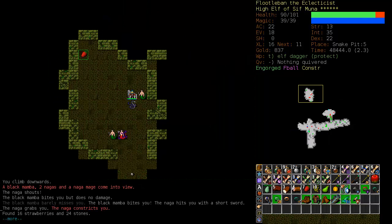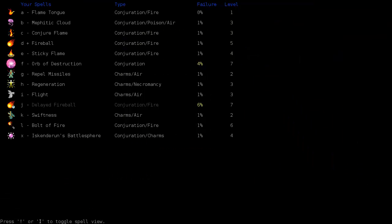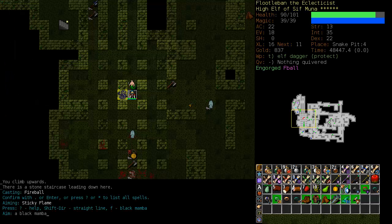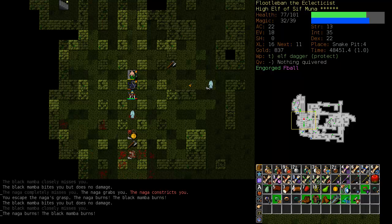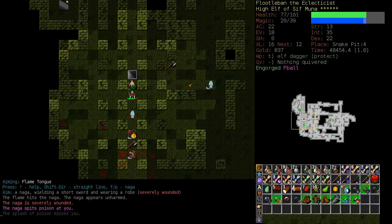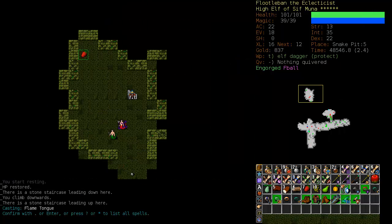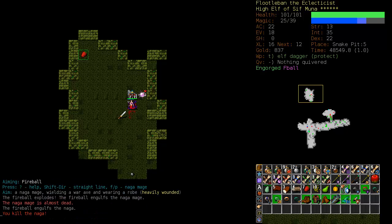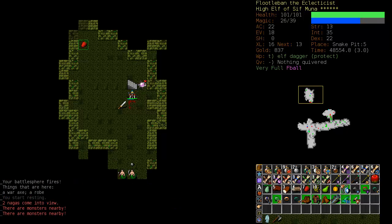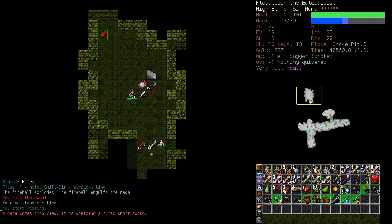Some more delicious Naga to eat. Let's see if we can get to Engorge status — it shouldn't be a problem. There we go. Let's poke our heads down here. Let's immediately go back up — we're constricted! We managed to drag them up. We will apply Sticky Flame to both of them, starting with the Black Mamba. Let's move away and break the constriction. Constriction is probably the most dangerous thing about the Snake Pit, assuming you have Poison Resistance. It's going to affect a melee class character a lot more than a caster.